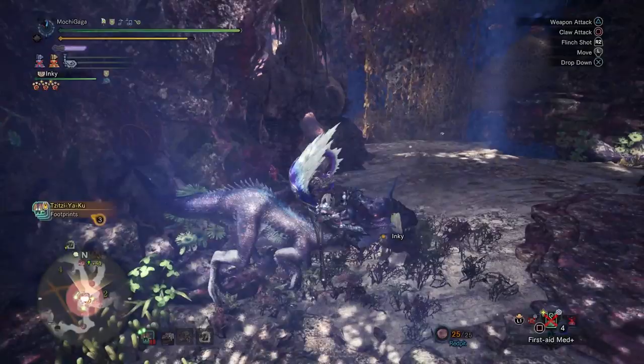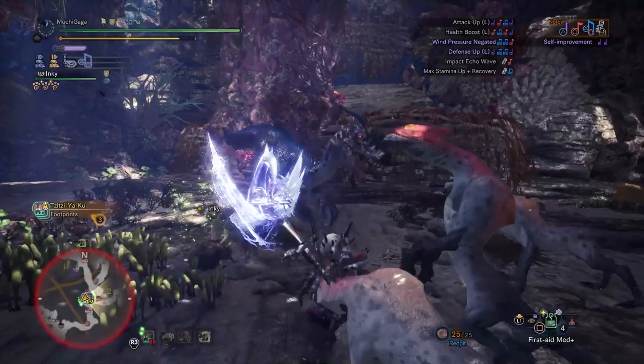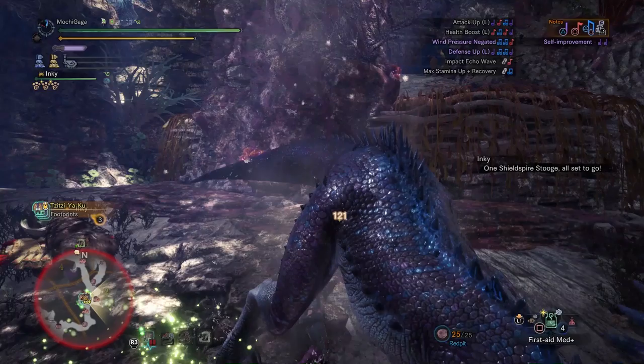Otherwise, you can just make a two-piece Volcano set. I especially like using this with the Sonor's Ice Fill. Let's go with Ice Fill since it's an ice horn. That's my favorite elemental hunting horn in the game. I just love the look of the Volcano hunting horn, and the performance isn't bad either.